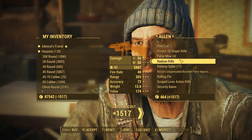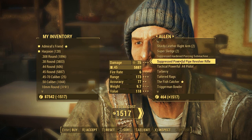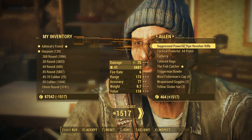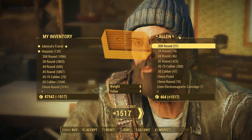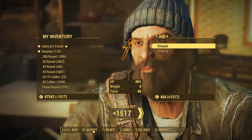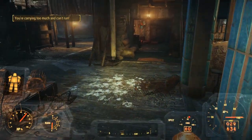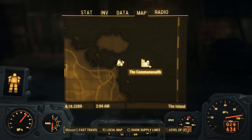Radium rifle - shoots .45 and does massive amounts of radiation damage. That's different. The Fish Catcher - 5% less action. No, we're not going to... He has no junk. I don't need to know from... Let's accept the trade. Now let's fast travel back to my... What the heck is that? The Commonwealth - can you fast travel to the Commonwealth? I don't know.